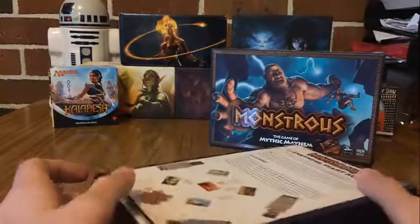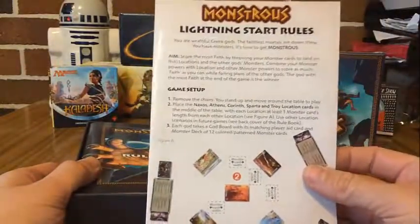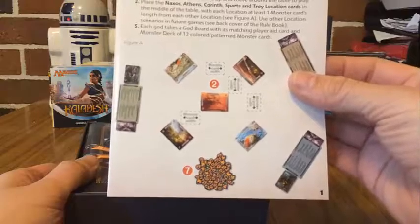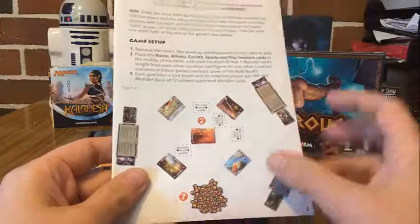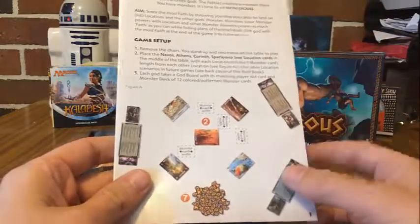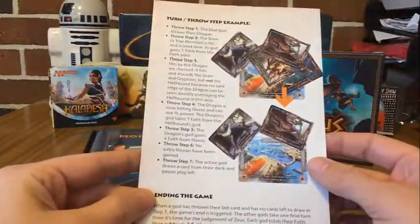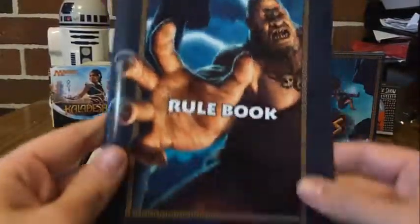One thing that really drew me to this game when I first saw it was the beautiful art. I'm a big fan of Magic the Gathering and the artwork that comes on the cards, so I'm really looking forward to seeing more of what they've got in here. Here's your little lightning start rules with a bit of an idea of how you set the board up — location cards, god cards, monsters, and little faith tokens — a quick guide on how to get it up and running.